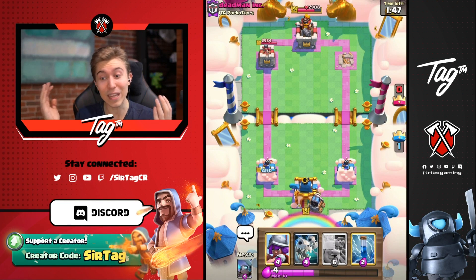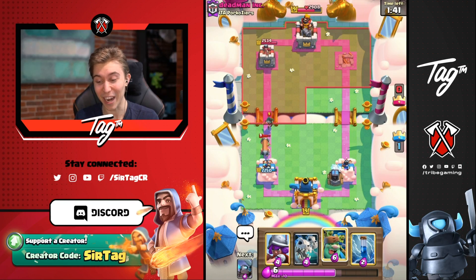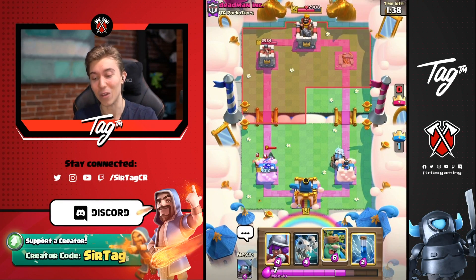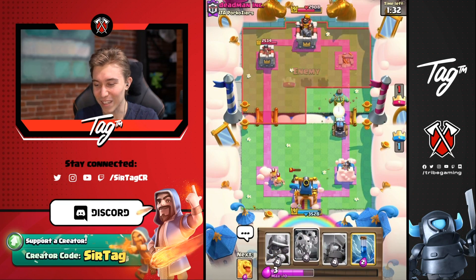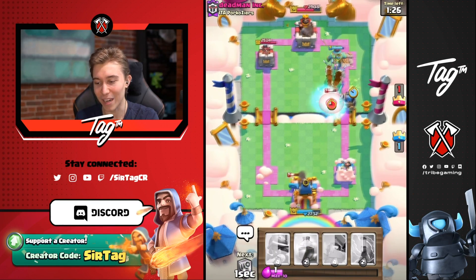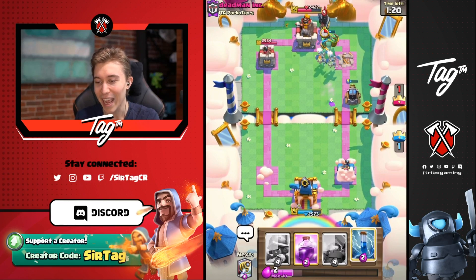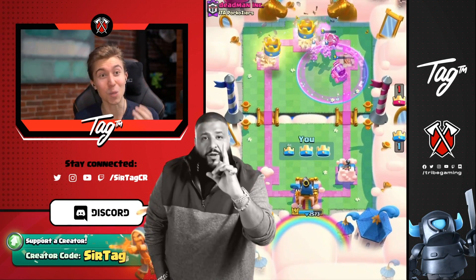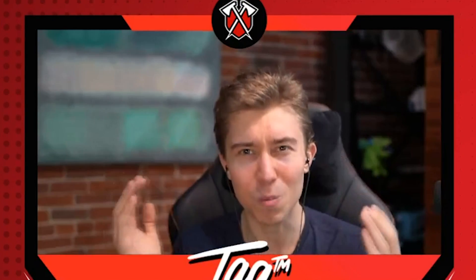Every single minute we just take a tower. I'm going to 3-crown you — I legitimately do not care about the Bandit. I can go Skeleton Dragons with the Goblin Giant, and he'll probably go Pekka on top of the Sparky to shut it down. But he's going to take a tremendous amount of damage, and I think we'll be able to keep the Sparky alive for two more Pekka hits. Skeleton Dragon plus Sparky plus Heal Spirit kills Pekka — how does that even work? It's broken.